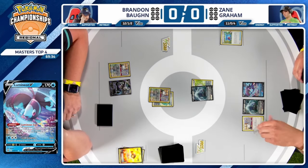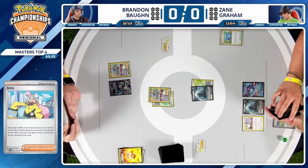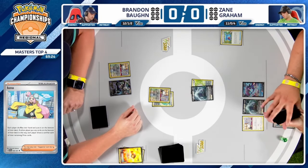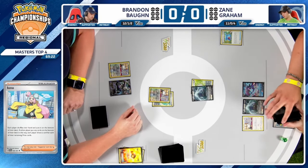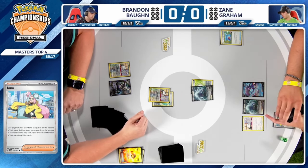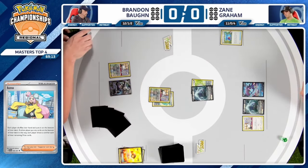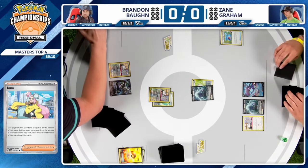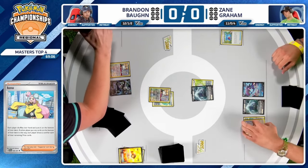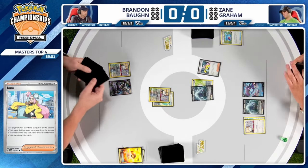That is not what you want to see, and definitely a sigh of relief for Brandon. You know there's a very low percentage that Zane will be the one to take the first prize card in this matchup — he doesn't have any Archaeops in the discard pile so far. All of those cards in Zane's hand will go to the bottom of the deck; he's going to need to find a very solid six cards.